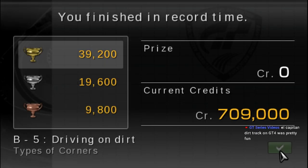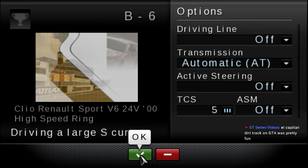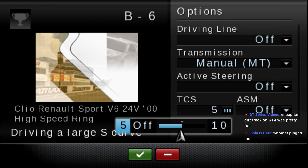Why didn't they use Swiss Alps or Grand Canyon as dirt tracks? El Capitan dirt track on GT4 is pretty fun. The cathedral tracks were really good. There's actually a Cathedral Rocks number three in here, which is like a little oval. It's really cool.